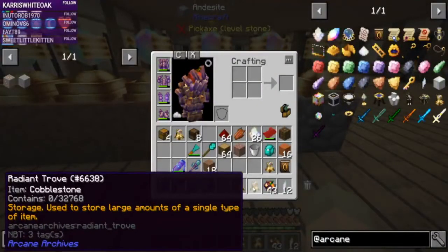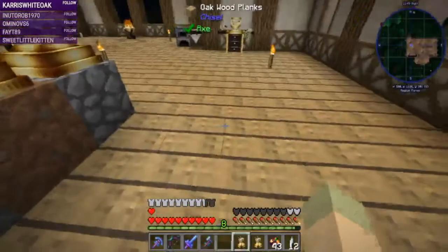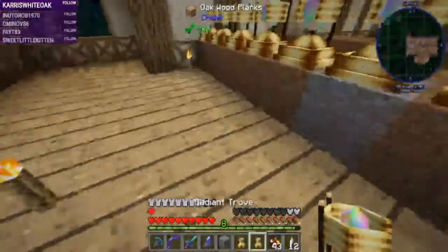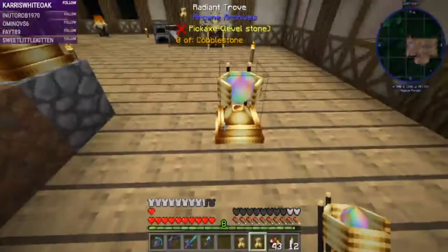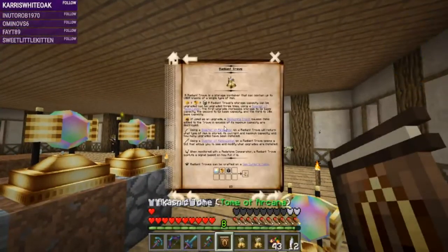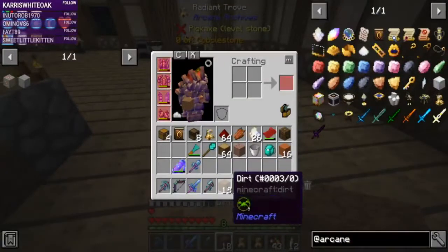Do I have andesite in one of these? How do you un-configure them? This still says cobblestone — how do I un-configure you? That's the one I wanted. Hey, andesite! This is zero cobblestone — how do we reset you? Well, that's kind of annoying if I don't have any way of resetting you. Can I put something else in you? I've already got a dirt one, let's not do that.